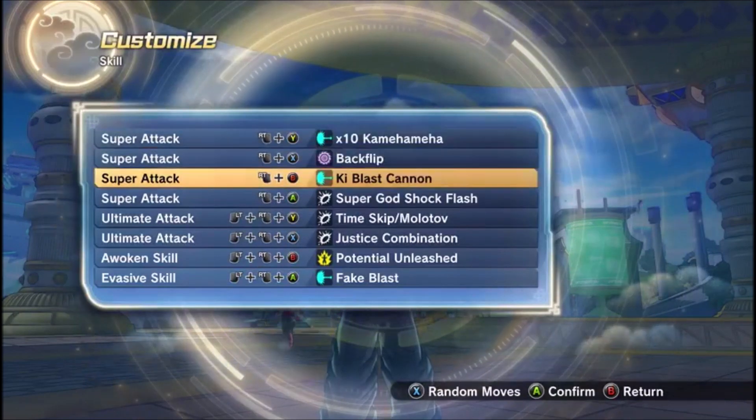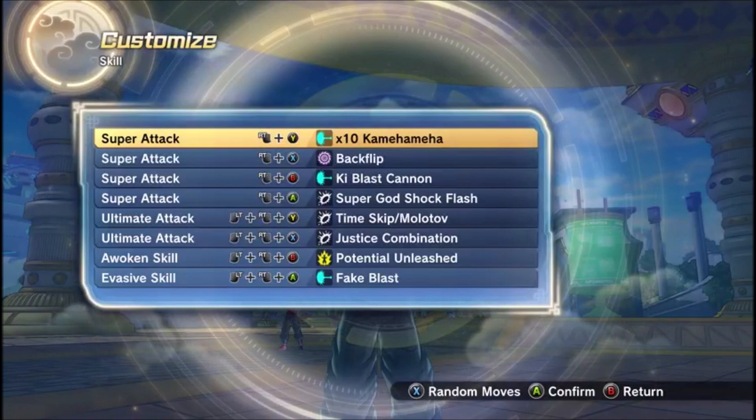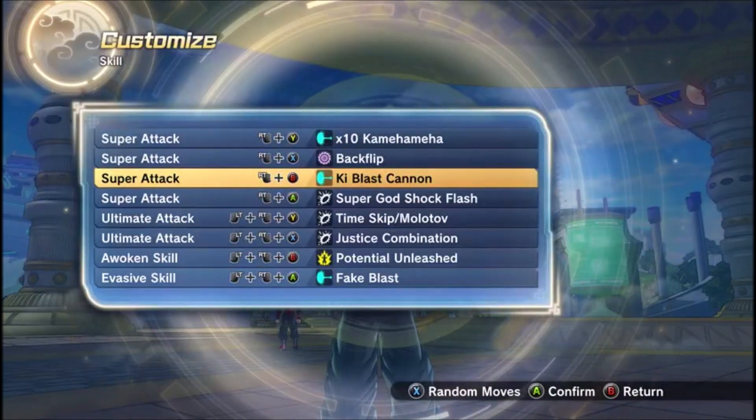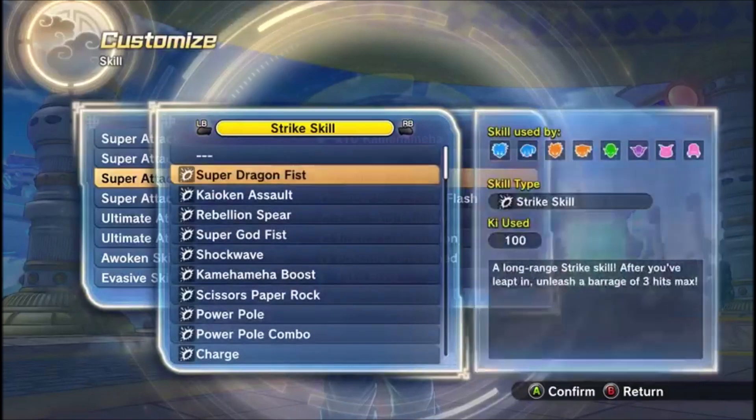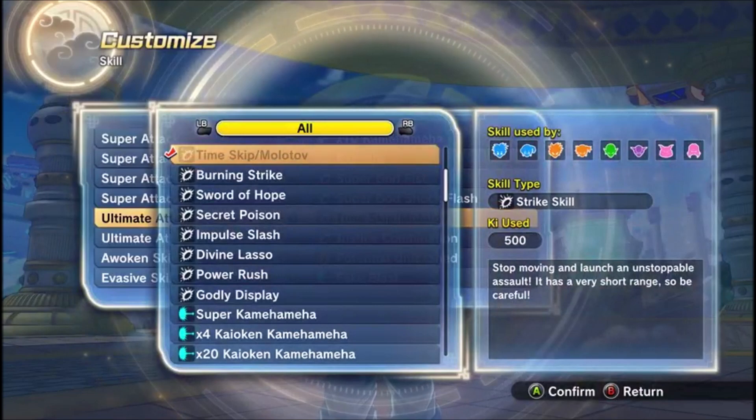For example, here's how I'd do it — exactly like this. I got my Ki Blast move, I got my counter. You can replace Ki Blast Cannon if you don't want to use that — put on an annoying move instead. And instead of Time Skip Molotov, you can swap in something else.